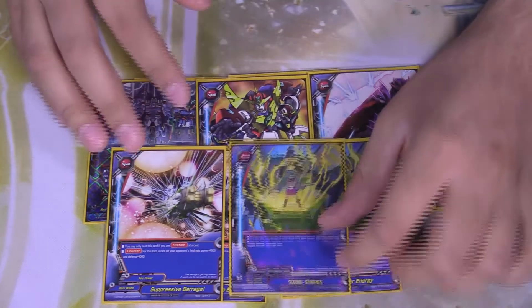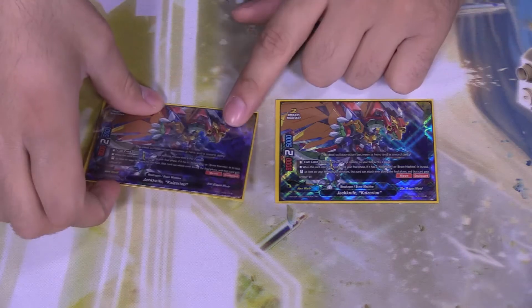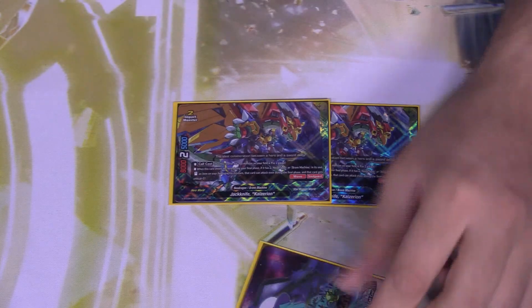Two copies of Hyper Energy — gain four gauge, once per turn. And the impact monster: two copies of Jackknife Kaizerion, a size two impact monster, 5-2-8. Call cost: put the top of a monster on your field and pay two gauge. When this card enters the field during the final phase, if there's a Neo Dragon or Brave Machine in its soul, send an item on your field, and for this turn that card can attack even during final phase and gets plus one crit — with soul guard. So if Satsuki has already attacked and you call this, it stands for four crit. Boom, you win — depending on the situation.